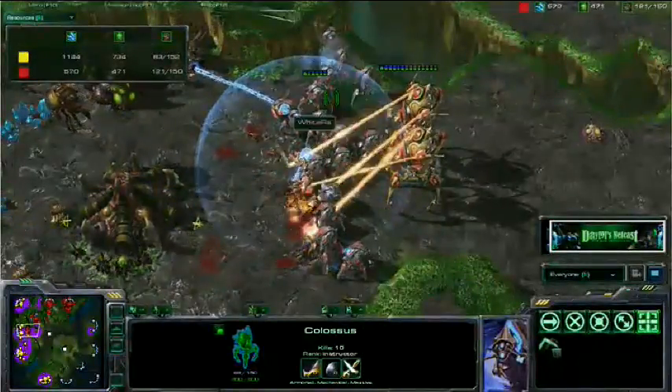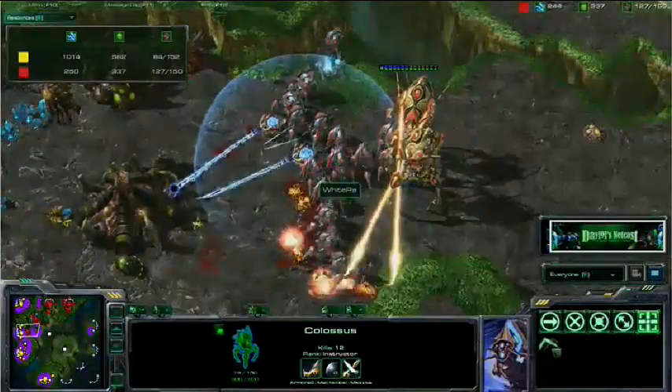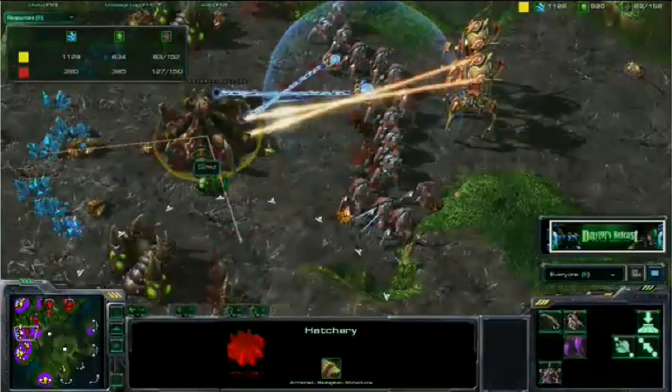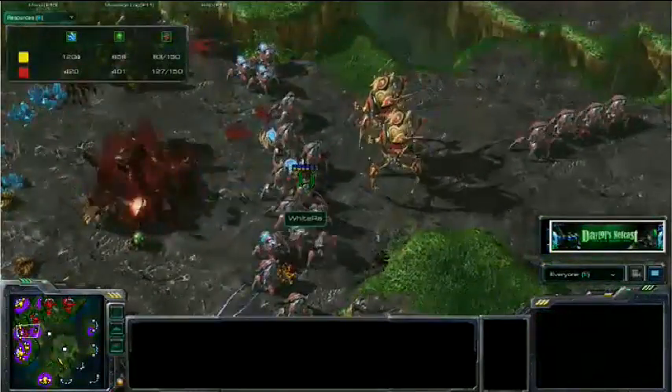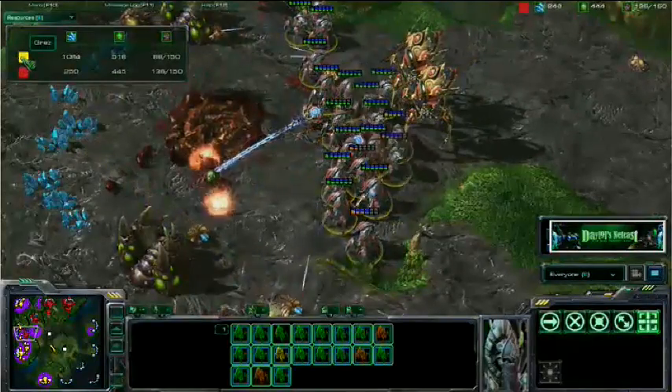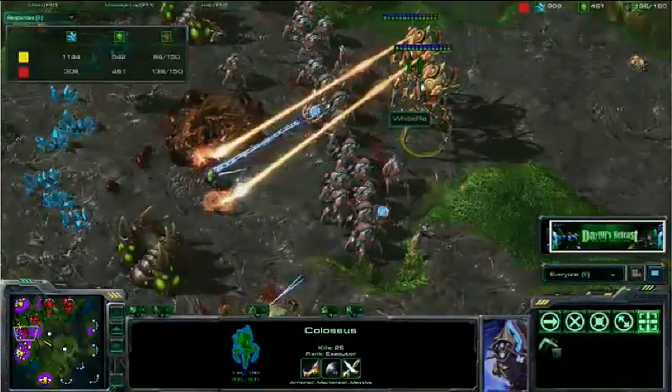There are a lot of components here. And because we got the chance to highlight all of them, we can see just how effectively Whiteraw executed this. Look at Sen's food just plummet to this push.